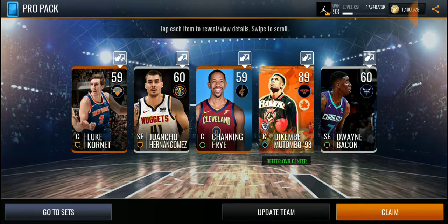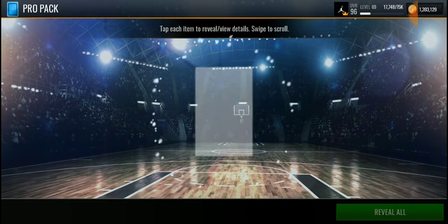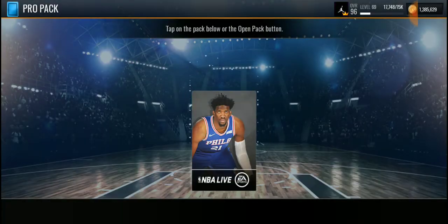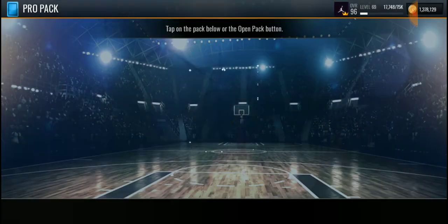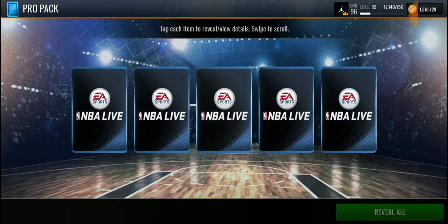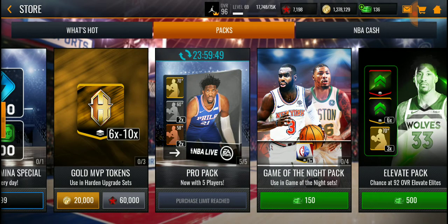Let me take a screenshot of that real quick. Sometimes you can just get lucky — that's the thing about pro packs. The next one we get a gold. I lost count but this is definitely the last one. Last pro pack — Larry Nance Jr. and a PJ Tucker.